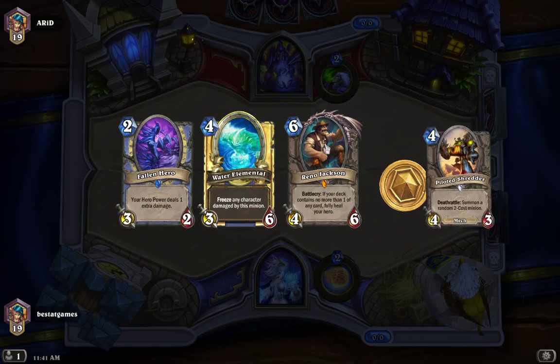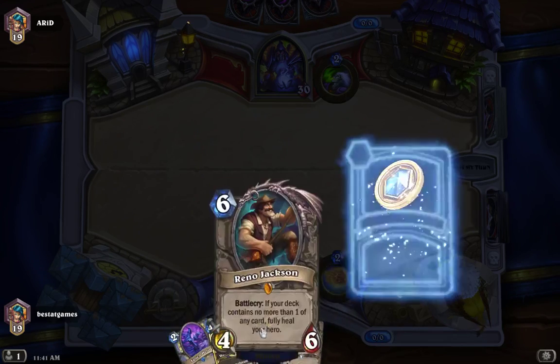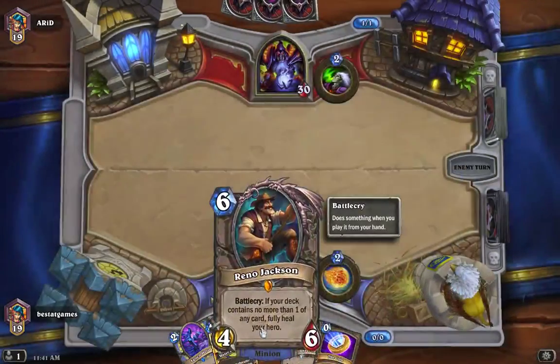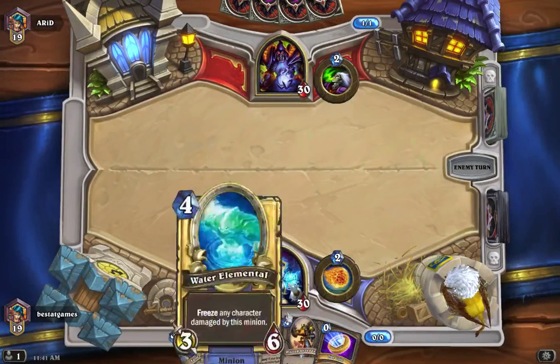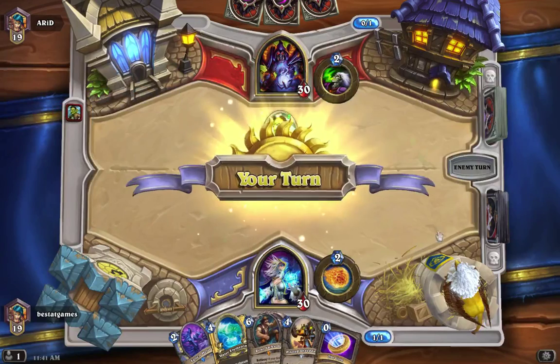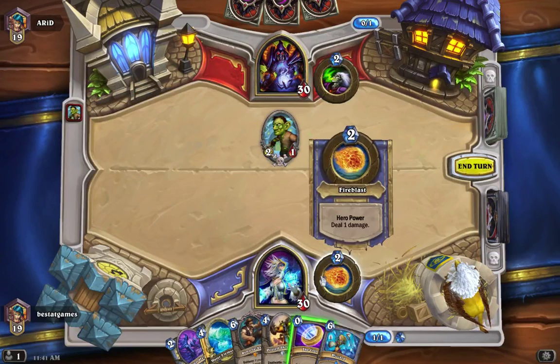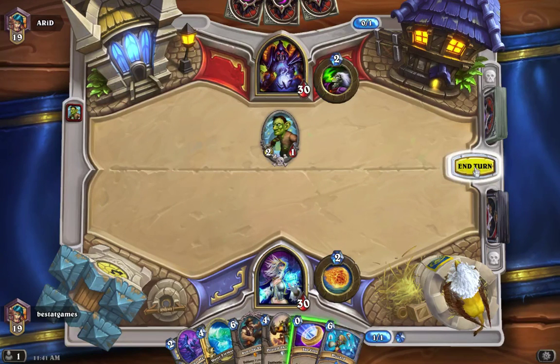The point of a Reno Jackson deck is to have one of every card in your deck, because if you have more than one copy of a card, you cannot fully heal your hero. So Reno Jackson allows you to heal yourself to max. You combine that with an Ice Block — where you get down to one health and then play Reno Jackson — you basically destroy them completely.